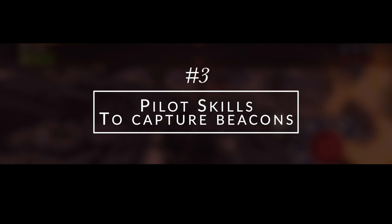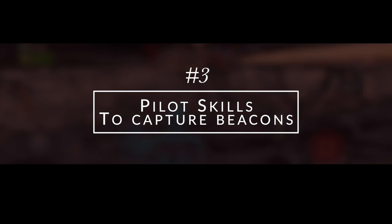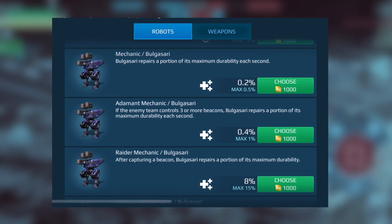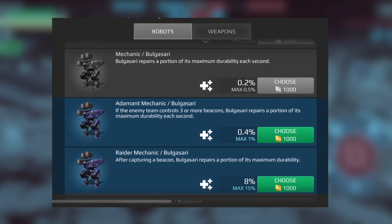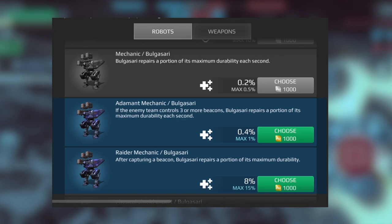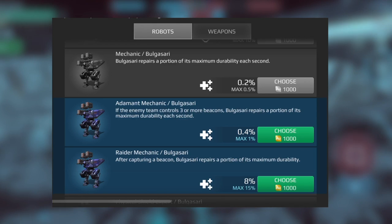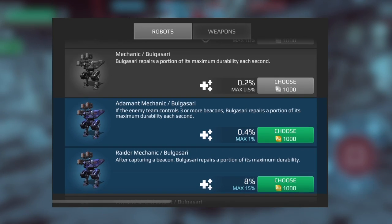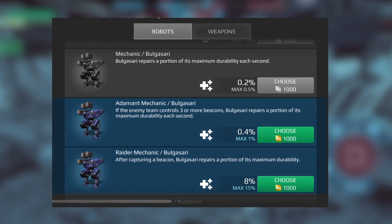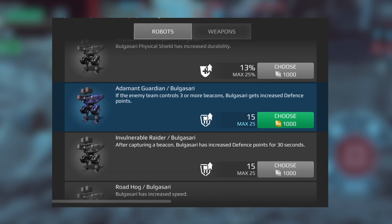Moving on to number three: pilot skills to capture beacons. Normally, to win by beacon control you have to have more than two beacons, so certain pilot skills definitely help out. Check out these two pilot skills — Adamant Mechanic and Raider Mechanic. One on the top repairs your robot while you have less than two beacons, and one on the bottom repairs your robot once you capture a beacon.